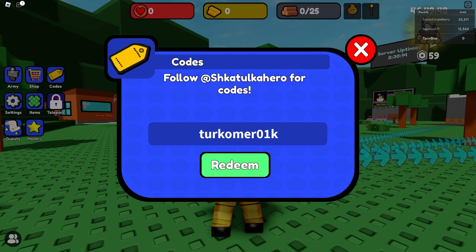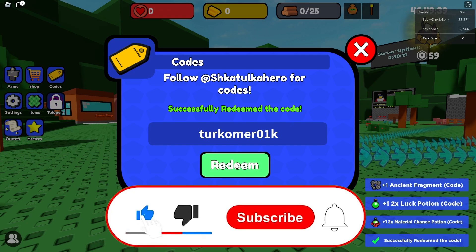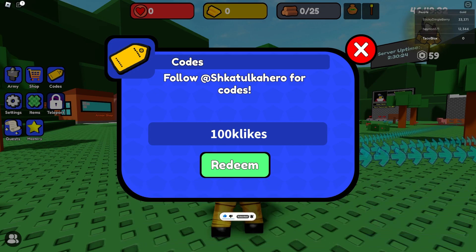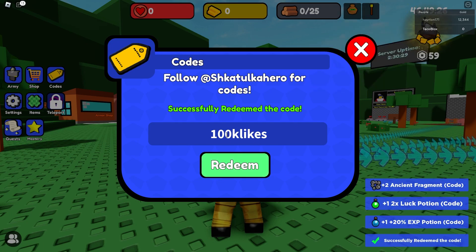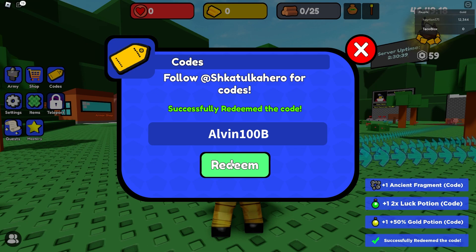Our first code gives you ancient fragments and two potions — press that redeem button and as you can see we just got a bunch of stuff, super amazing. The next code is 100k likes, which gives you two ancient fragments and two potions. Another awesome code you must use. The next code is 100 billion, which gives you one ancient fragment and two potions.